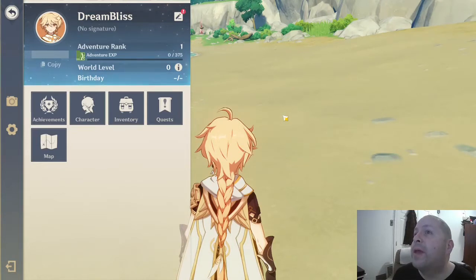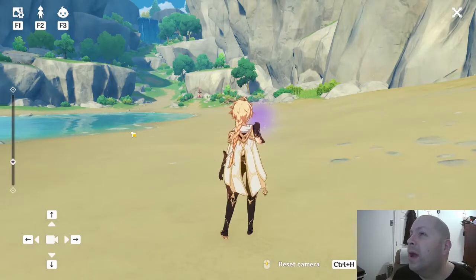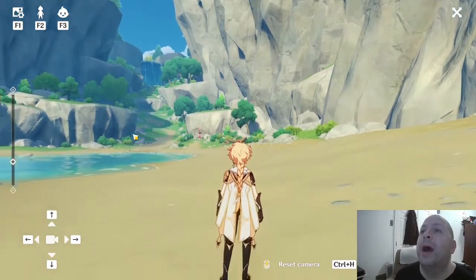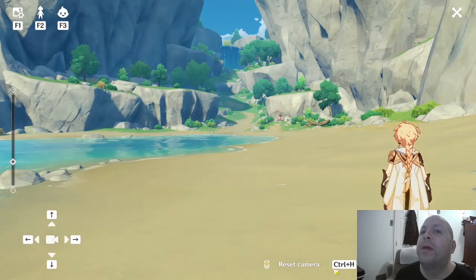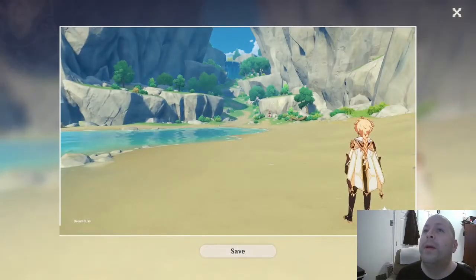From the escape screen I've got inventory, character, map, achievement, and quests. I can take a picture if I wish. I see some camera controls — it's like a drone, or rather the camera is positioned behind the character. To take a photo I press Enter. I'll put my mouse cursor over here — that might have to be a thumbnail. It looks like I have different camera positions, and F1 gives me some options including background blur and hide personal info.